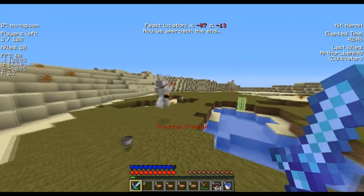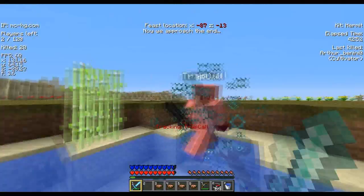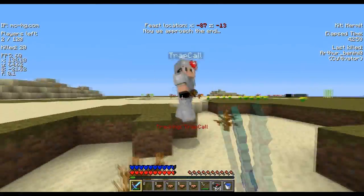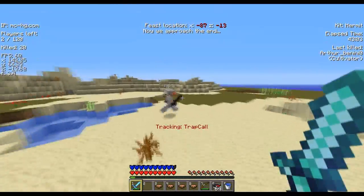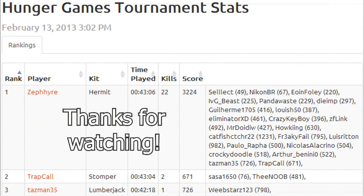I generally like to take the defensive version of everything in this game — that's why I take a water bucket. I just wanted to use my bow for fun. I kill him right there and take the win. That was Hermit, and I got 22 kills. Thanks for watching and see you next time.